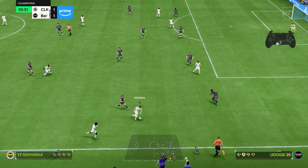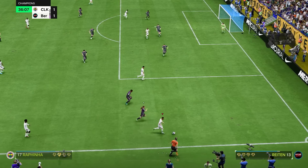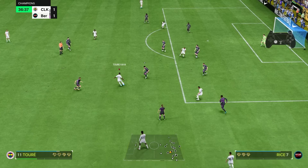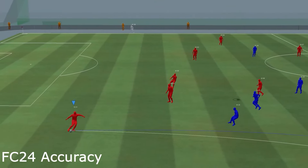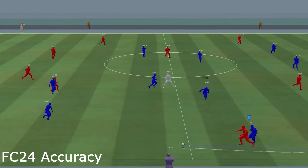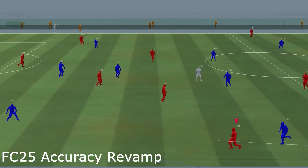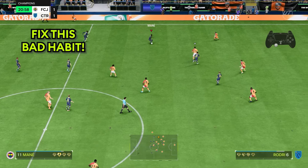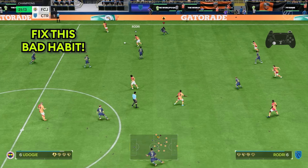In FC24, you might get accurate passes even if you don't face your target directly, but with the upcoming FC25, this will be changed and will be much harder. This is how it looks like in the current game, and this is how it will be in the next one according to the developers. This is why you have to fix this bad habit of trying to pass the ball in the direction you are not facing as soon as possible.